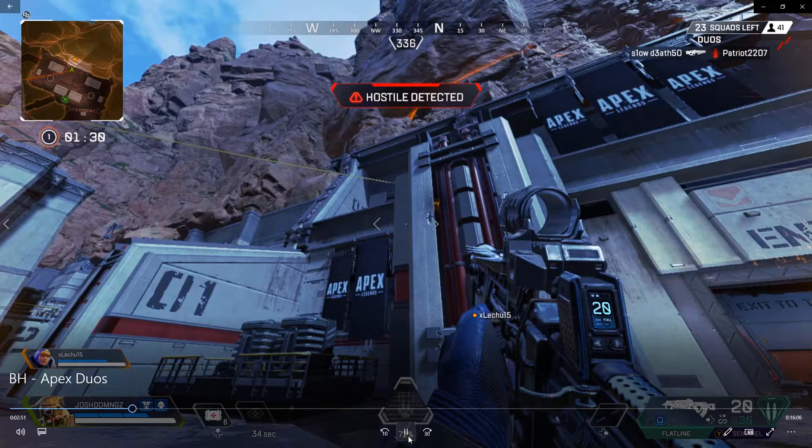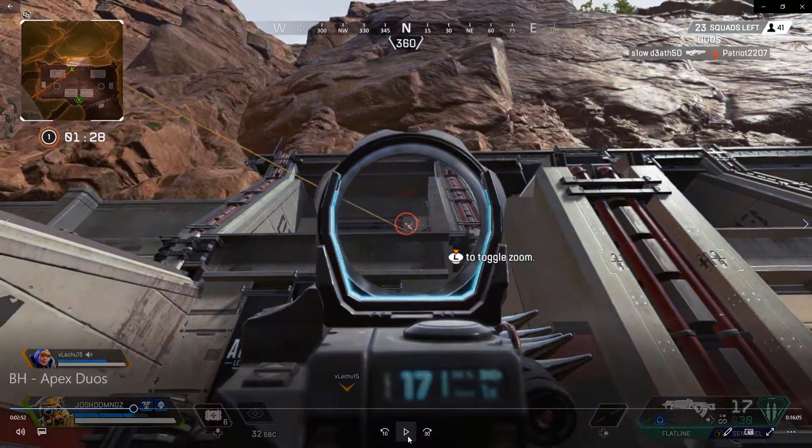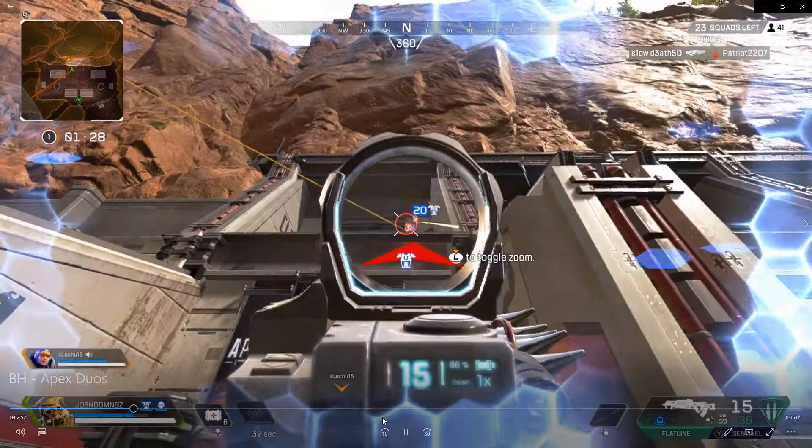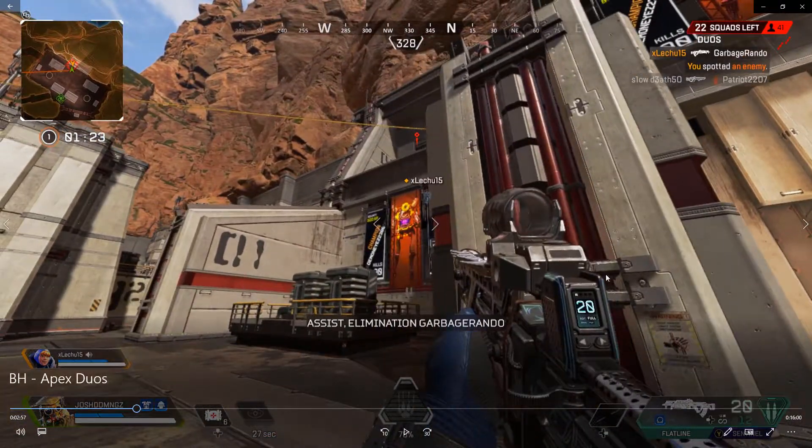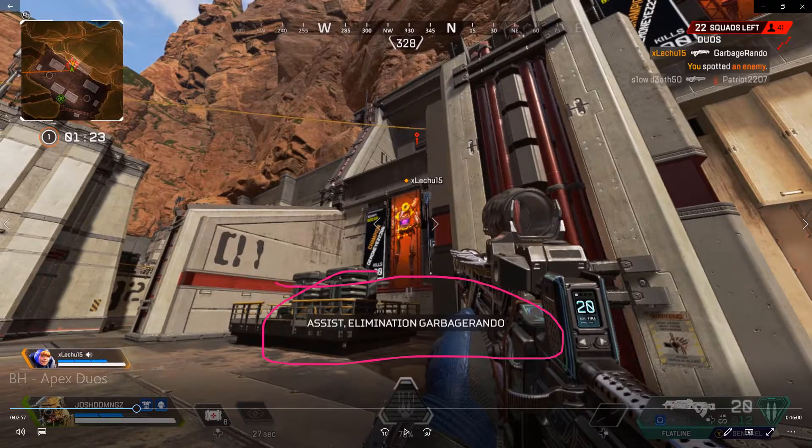I'm pushing in, pushing the team back into the building, and dealing damage while my teammate goes from the back and flanks him. My teammate does the job — as you guys can see, assist. Doing that duo combination like I mentioned — that Kobe and Shaq, MJ and Scottie level.